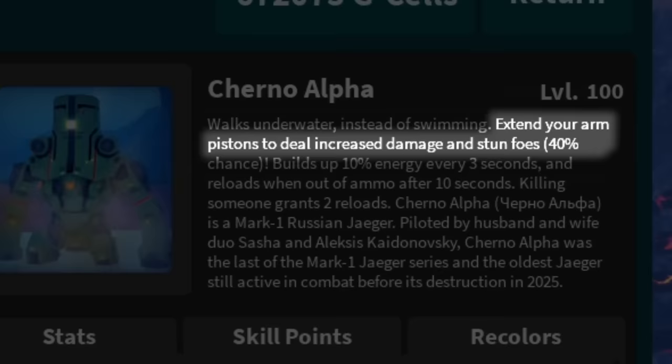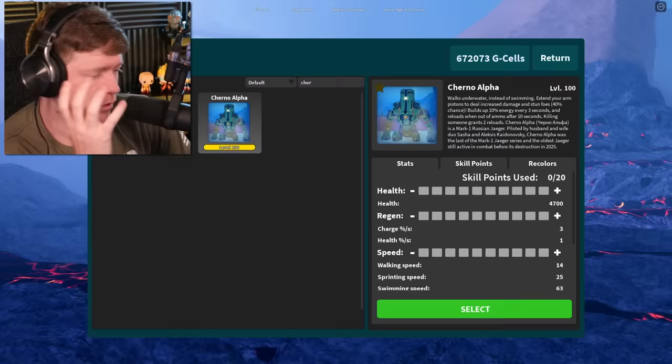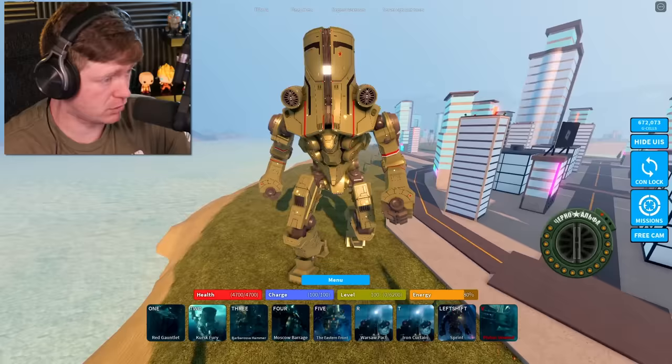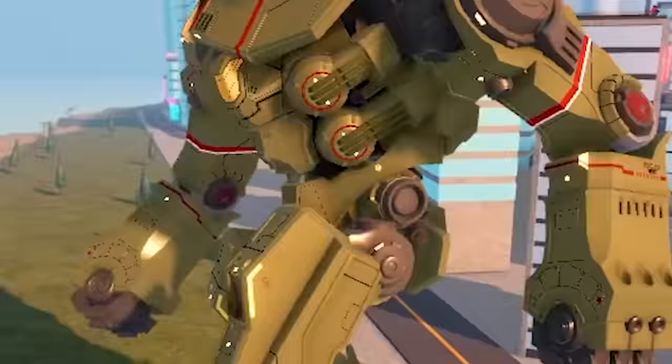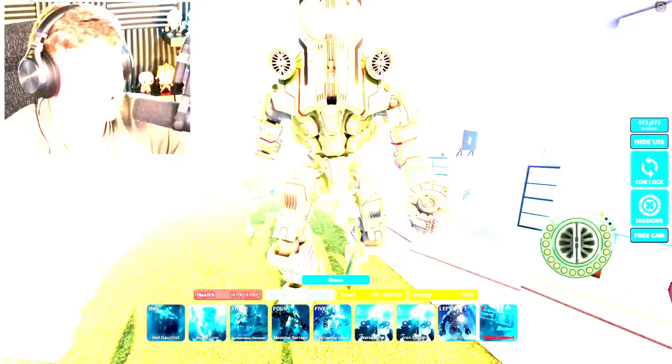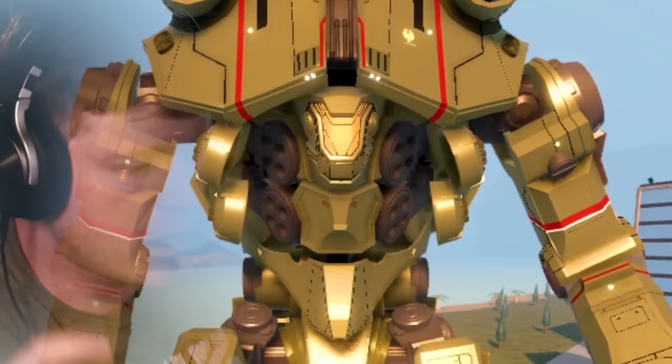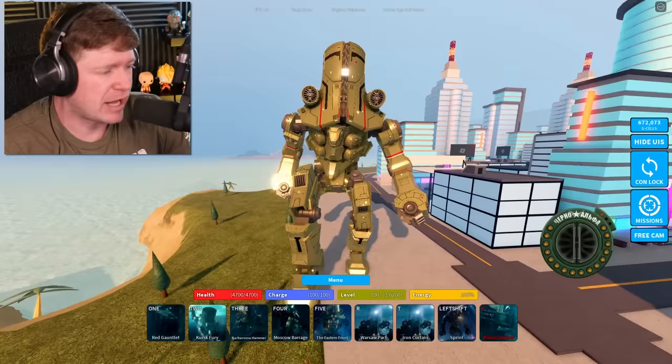I don't want to read the rest — I just want to jump right in! Look at this big-headed Jaeger, Cherno Alpha. He looks amazing in this game. If you compare him to a side-by-side image of what he actually looks like, this is basically it. I like how they added the details — if I stop right here you can see in the stomach region how those things kind of open up.